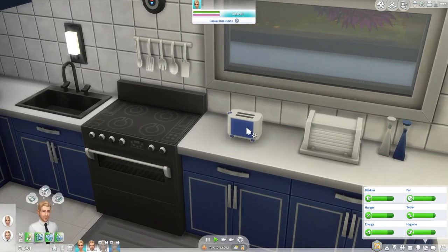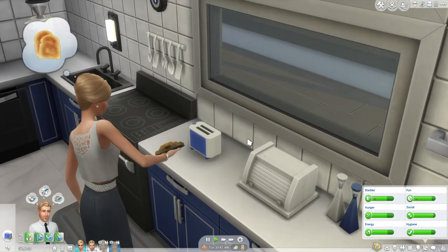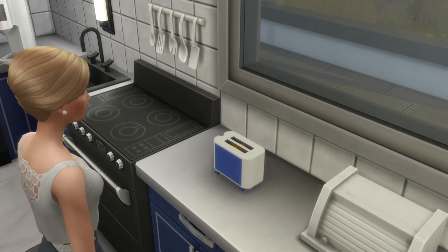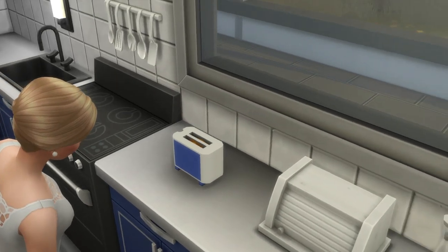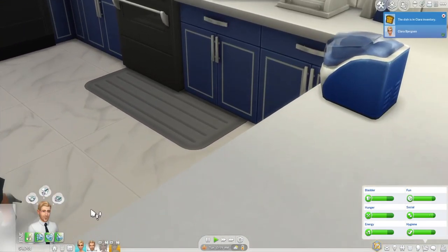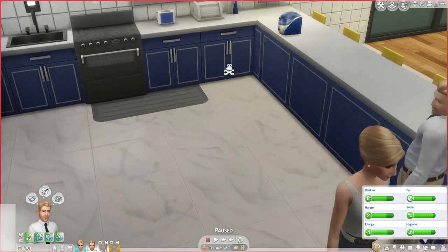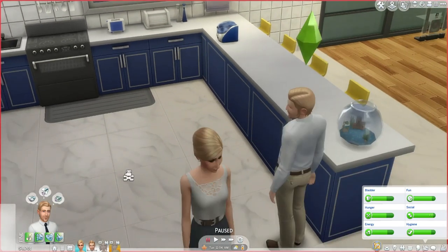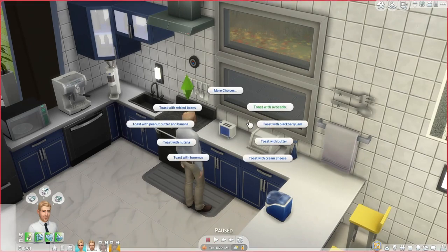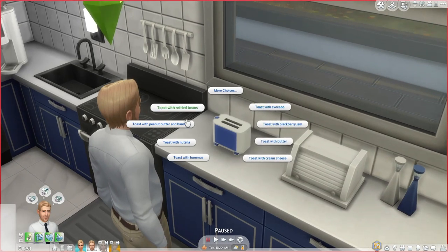Blackberry jam. Oh wait, we should have them both use it instead of just going one by one. So I'll have him get the toast with butter. Yeah, it's a little awkward that you don't have the Sim putting the toast in the toaster initially, though they take it out. But otherwise I would say this is pretty decent. This might actually end up being my favorite thing Necrodog has made so far.